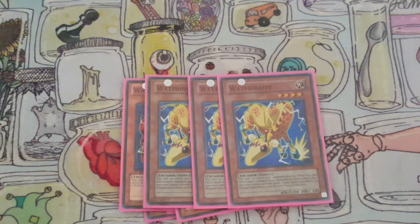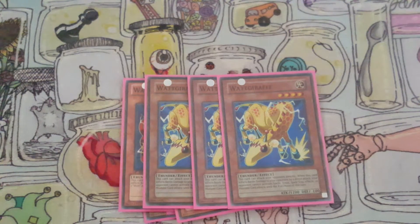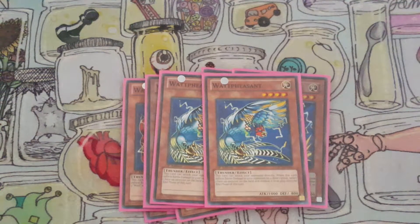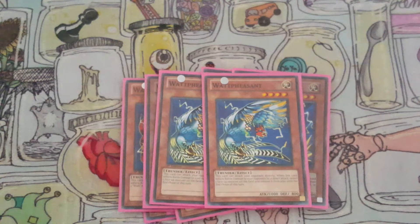We've got Watt Giraffe — it's actually one of my favorite cards in the entire deck. Once you attack directly with it, your opponent can't respond with anything for the rest of the turn, so it sets up really good Exciton plays or Cowboy plays for game. And then just two Watt Pheasants. The effect isn't as good as it used to be — we're not really in a Super Evilswarm Exciton format. When you deal direct damage you have to banish a card on the field, so sometimes you end up banishing itself or one of your monsters.